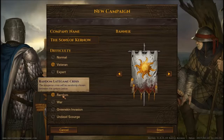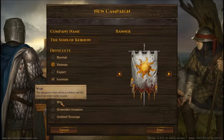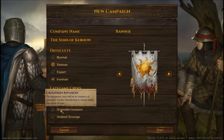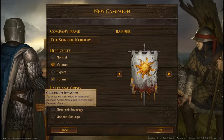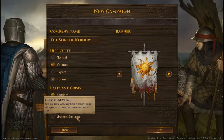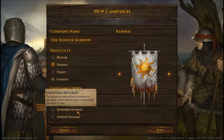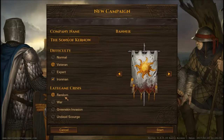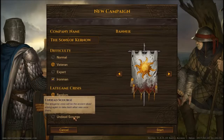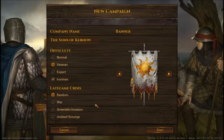We shall put it as always on veteran mode and on Iron Man. Now, late game crisis - what do we want? War, green skin invasion, underscourge? Let's go with random so we don't know what we're going to get. The thing with picking a late game crisis and knowing what you'll get means you can tailor your forces appropriately, and I don't really like that.